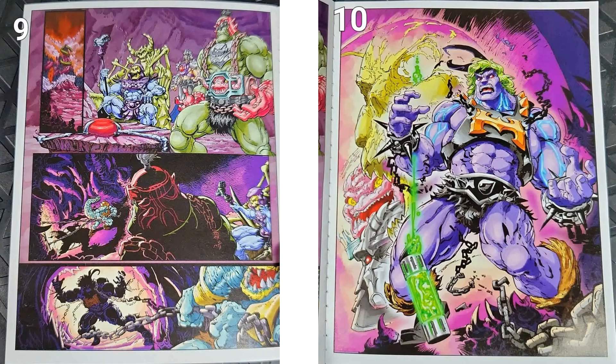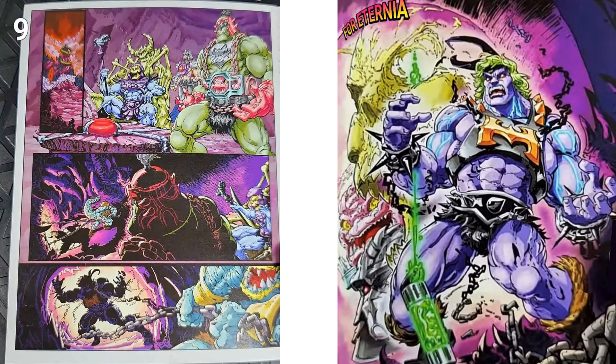Skeletor, Krang, and Shredder together at Snake Mountain. You see Leatherhead in the background. Dragon He-Man, who has now been mutated. There's mutated He-Man with the mutagen canister. That's it — that's the book. No words. Very interesting.